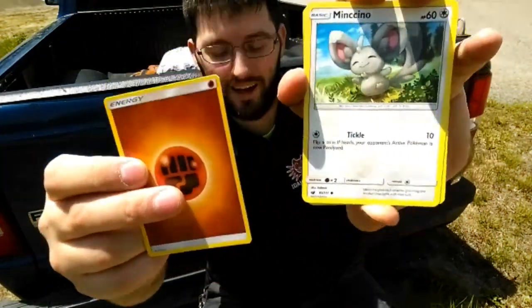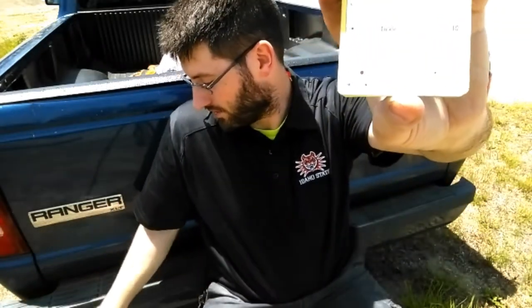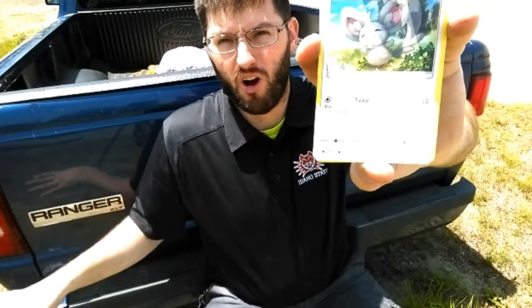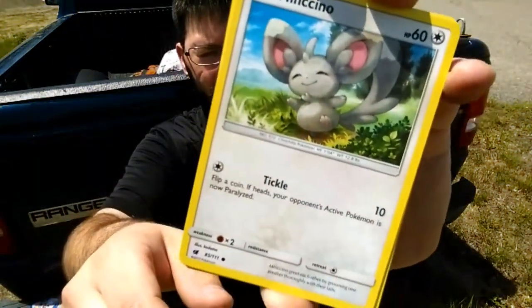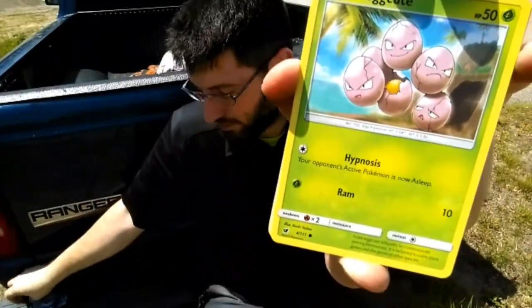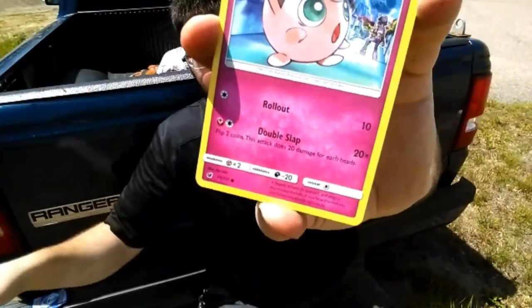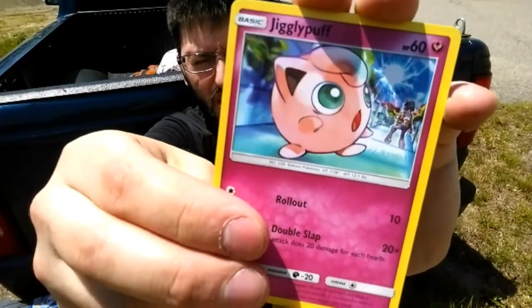We're gonna guess a fighting energy. Oh my god, is this that pack where we get the fighting energy? I don't actually have a pocket for this, so we're just gonna lay them on the car and hope that they don't blow away. We get the Exeggcute — the light is just sunny today.